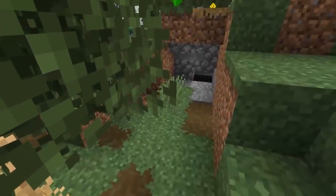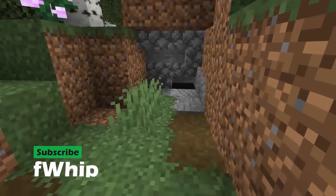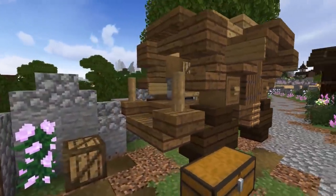First up, a small animal den hidden off the side of your roadway — maybe something that you can view just barely from the side of the road that causes you to want to come out and look into it. Maybe adding a traveling merchant along your road would be a great way to add some interest while you're moving around.